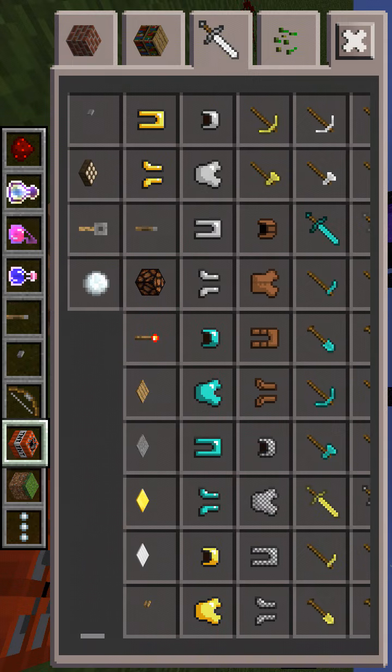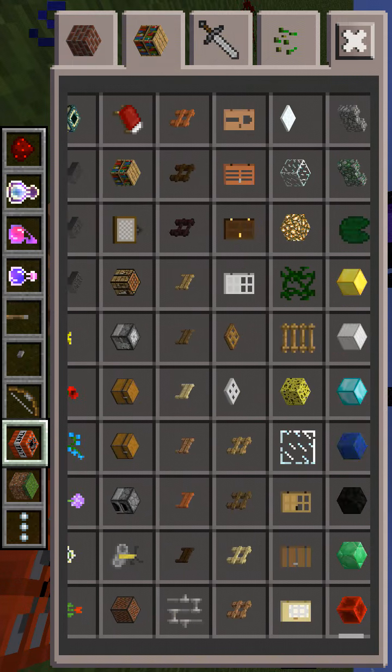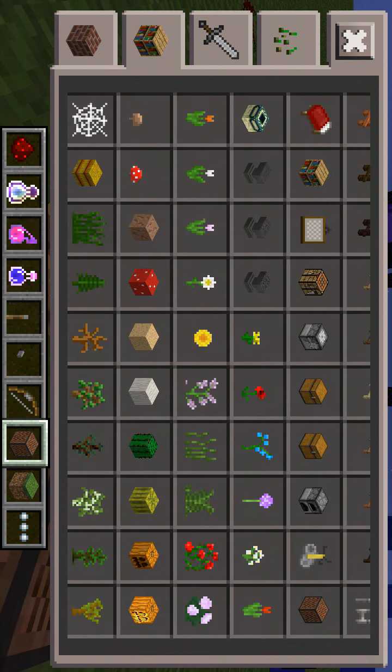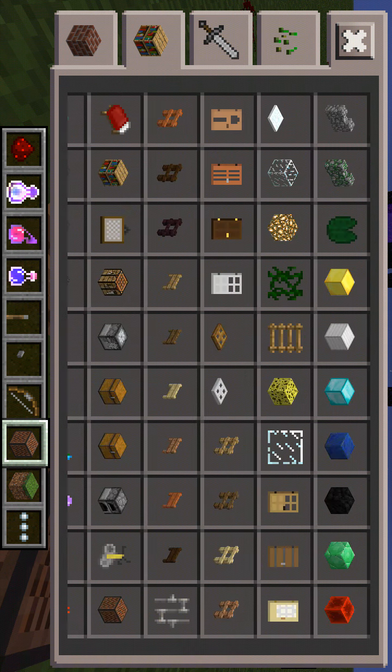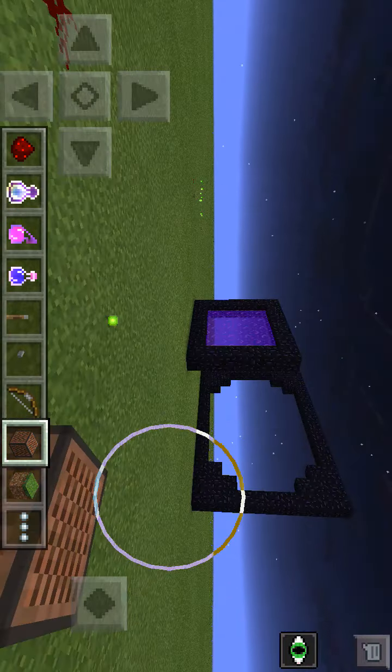There's stuff in 0.13 — crystal mechanics. Crystal mechanics, our door is right here, and a note block. So guys, there's a lot of stuff. That's a PC nether in the game.